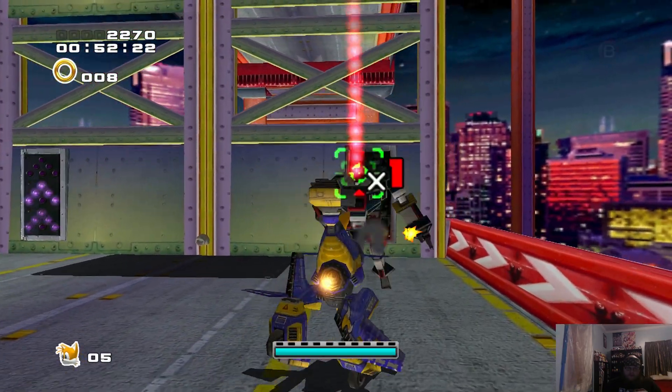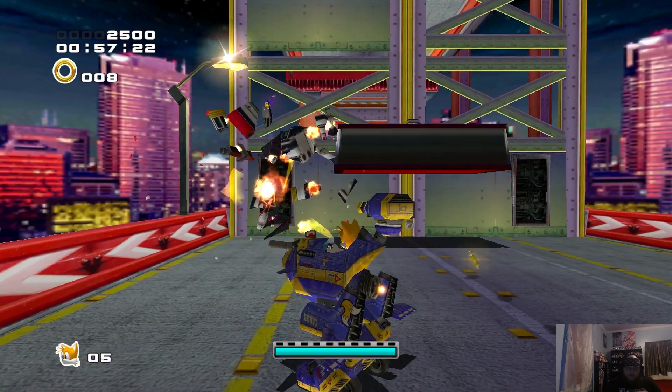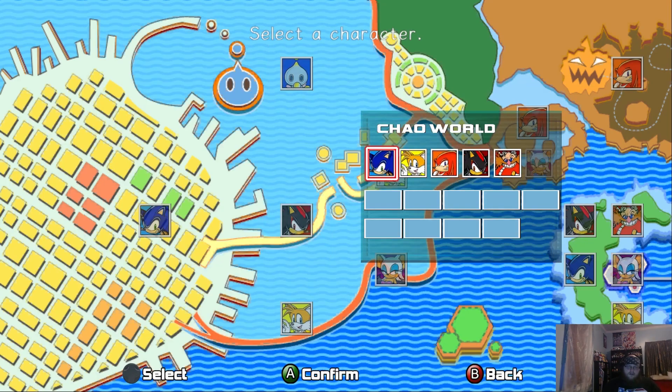Okay. We'll take it. We'll kill this robot and then we'll jump out. Stage select, character select.